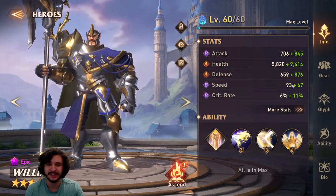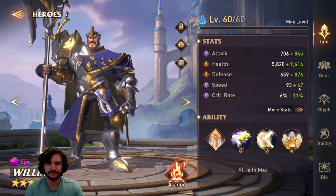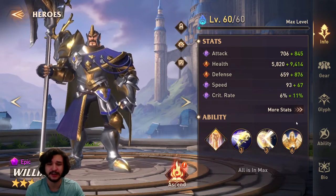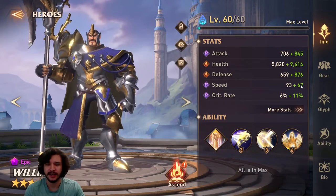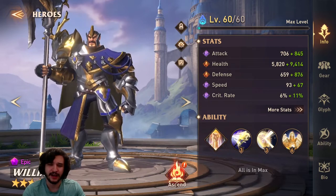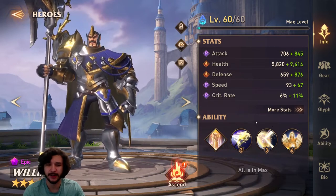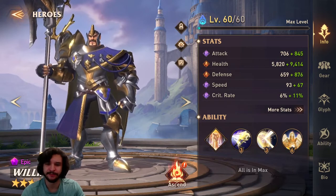Unfortunately his base speed is a little low — you'd have liked to see something higher, maybe at 100 like Tia. With the ascension it goes up to 108, which is not bad, because you do kind of want him to go first in a lot of scenarios because of his ultimate ability. You want him going before the enemies for sure because of his counterattack buff, and crit rate doesn't matter since he's not a damage dealer.